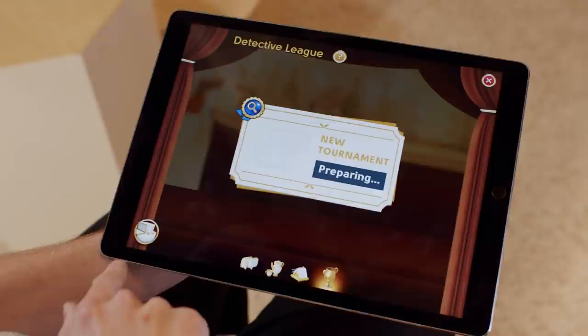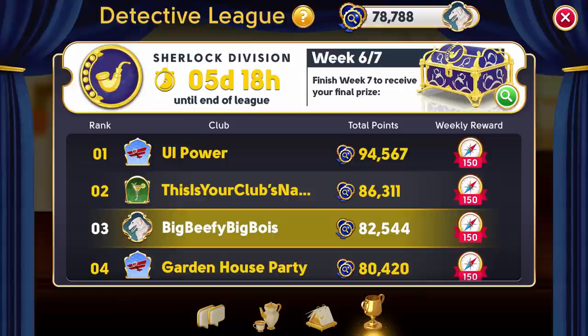Each league lasts for seven weeks. During that time, your club will work to earn League Points by playing competitions and completing Help Wanted tasks. At the end of each week, also known as a tournament, you will receive a weekly reward, and your League Points will be compared to the rest of the clubs you are competing against.